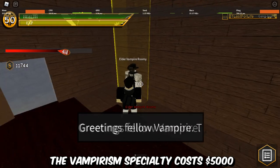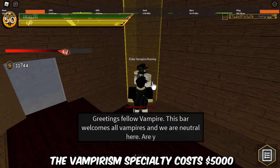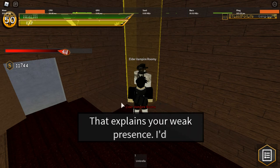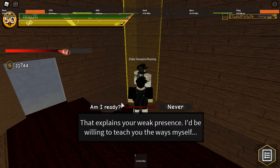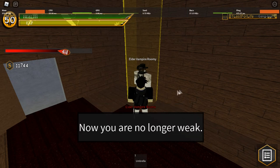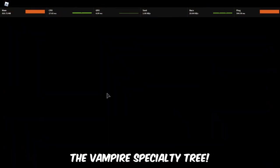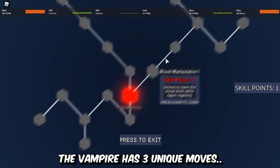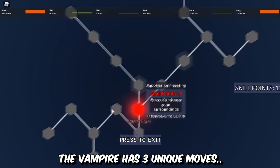The vampirism specialty costs 5000 cash. Here you have it — the vampire specialty tree. The vampire specialty tree has 3 unique moves.